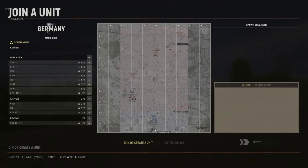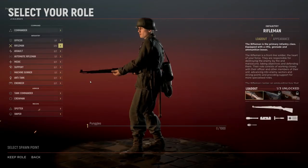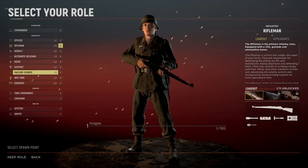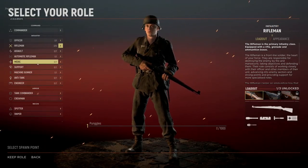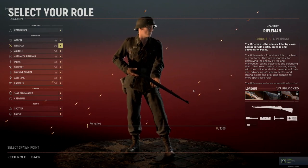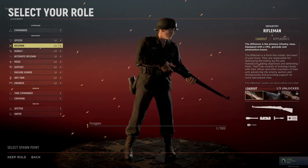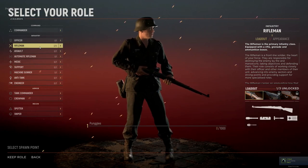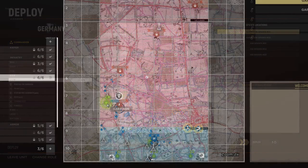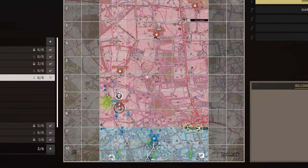Right off the bat, the map looks pretty in-depth. Let's choose a squad here. There's a lot of classes — it's pretty cool though. So it looks like I'm going to be a rifleman. It did give me a tip at the beginning that I want to stay a rifleman if possible. And it looks like you have different loadouts, so we'll at least warm up with a rifleman and get used to the game as a rifleman.